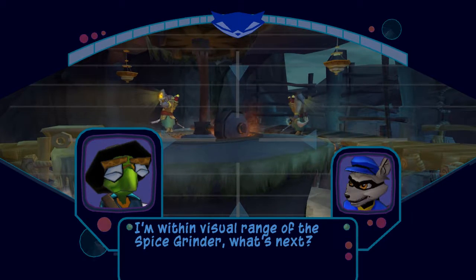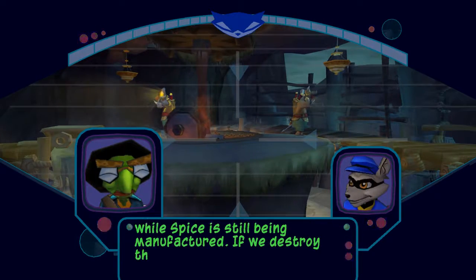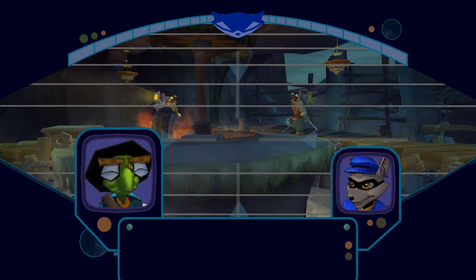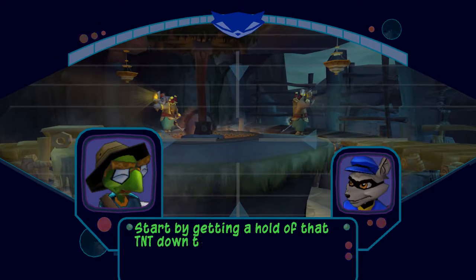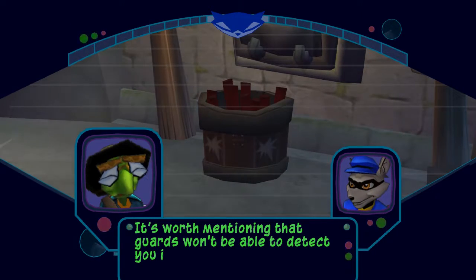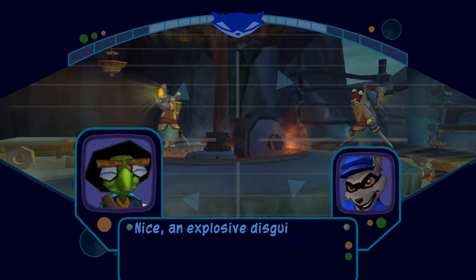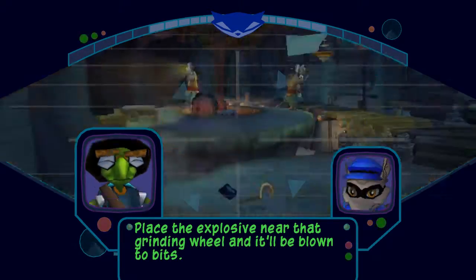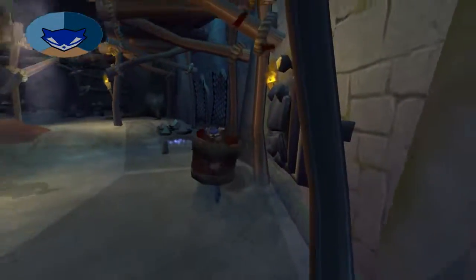I'm within visual range of the spice grinder. What's next? Rajan won't come out of hiding while spice is still being manufactured. If we destroy the grinder, he'll be out of business and have no reason to stick around the temple. Great — we do the world a favor and Rajan's forced out into the open. Start by getting a hold of that TNT down there. Guards won't be able to detect you if you stay still while in the TNT barrel. Nice — an explosive disguise. Place the explosive near that grinding wheel and it'll be blown to bits. Alright, let's do this.